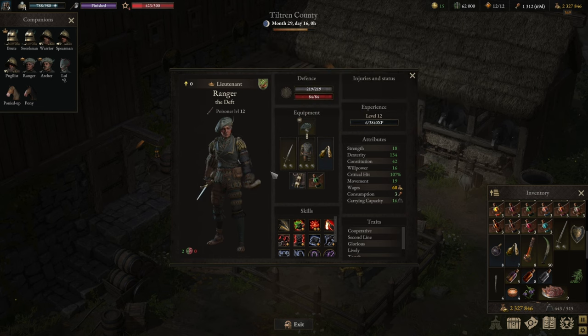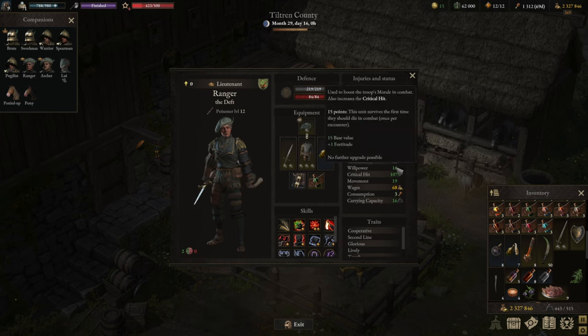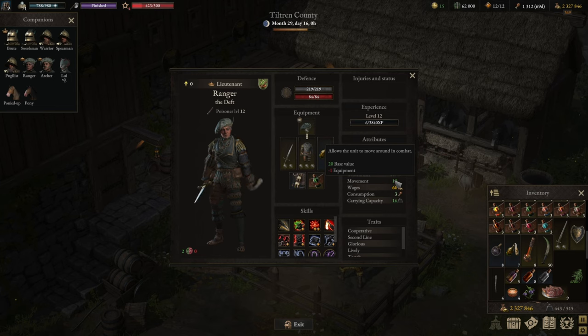As always: attributes, then equipment, then the actual build order. As for attributes, the ranger, just like any DPS, will require focusing on critical hit. But before we can do that, let's get the necessities out of the way. You first want willpower 15 to make sure you're not dying to get to that critical threshold. Also, high willpower means enemies will flee faster. Then you typically want to go to either 20 or 22 as base movement value. In this particular case, since I have so much crit, I was getting away with 20 base value, and the rest goes into critical hit.